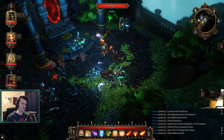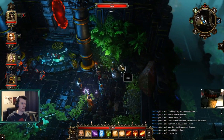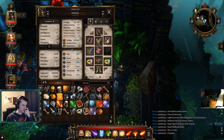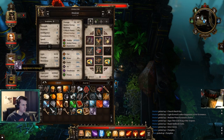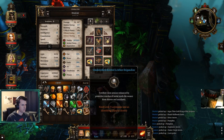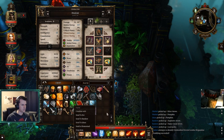Gold Ring of the Serpent, Skillbook for Earth Magic. We are encumbered, gonna have to divvy some of this out to the party. Alright, identify - we got two magic armors in there.